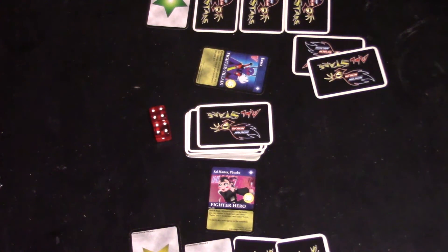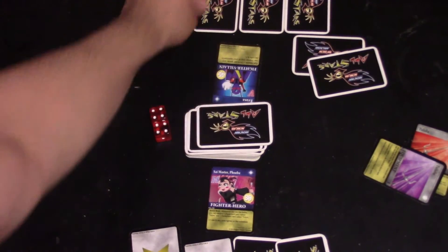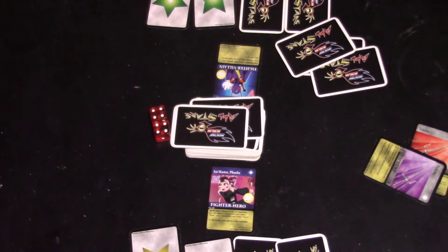He switches from defense to attack and takes damage for that. He drew Infiltration. This is her effect when she uses the equipment cards, because only she is able to use these equipment cards while they are in her hand.